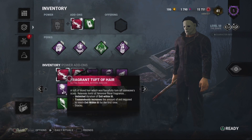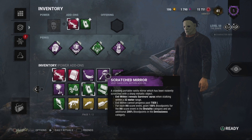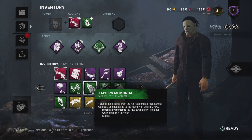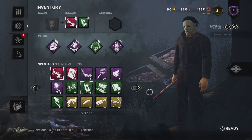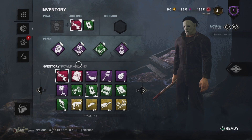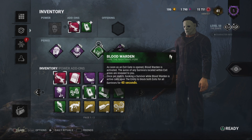His add-ons give him different variety of styles of play. Tombstone with Tuft of Hair — dangerous as hell. Scratch Mirror makes him Burger King Myers or Peekaboo Myers. I have a build I personally call Scream for Daddy — you use Tuft of Hair and Infectious Fright, probably with Terrifying Presence to make your terror radius bigger. So when you hit a survivor with that one-shot tuft of hair, you see where the other survivors are from the screams. That's why I call it Scream for Daddy.